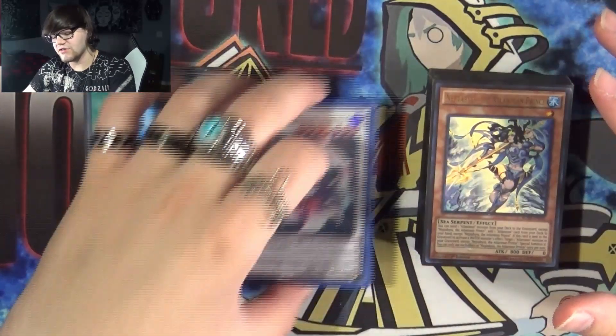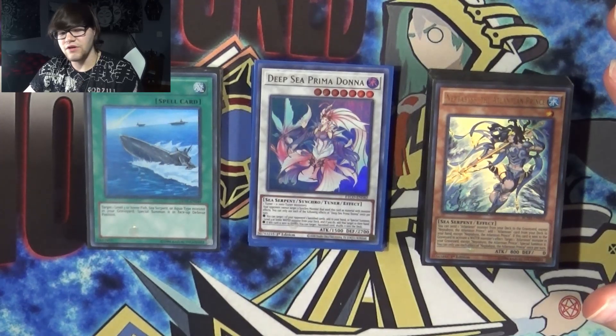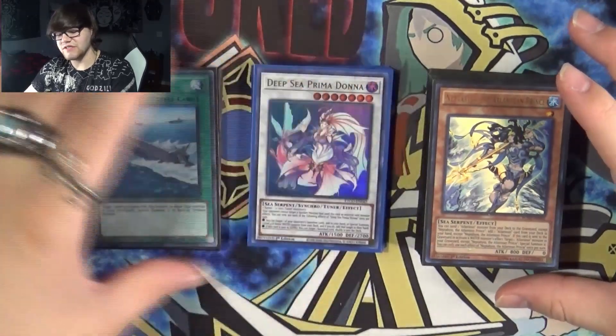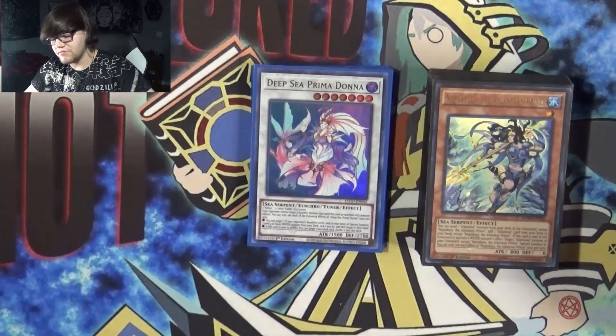Also, there are a few cards in the extra deck that I don't play, either because I don't have them or I just wasn't able to get them in time — namely Needlefiber and the combo that goes into him, as well as the Crocodragon from Eternity Code. I don't have that, so there are a few things missing. But anyways, let's get right into it.